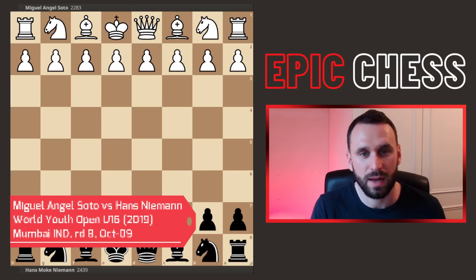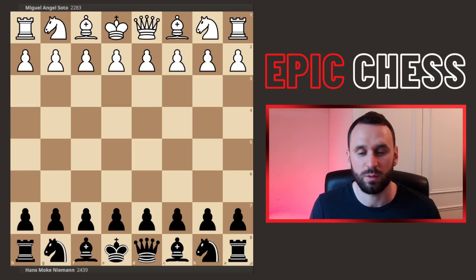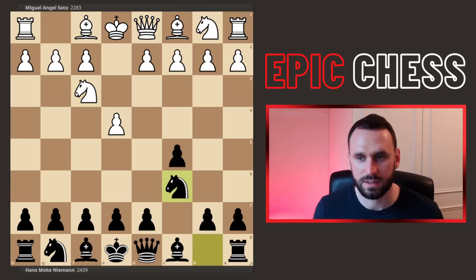This was played in the world under-16 youth championship back in 2019. It's Hans Niemann with black, playing against Miguel Angel Soto with white. So e4 was played, Hans goes for the Sicilian, knight f3, knight c6, and now we see bishop b5 — this is called the Rossolimo variation.